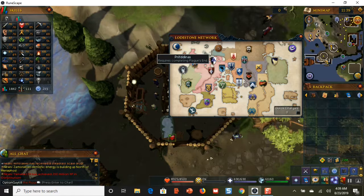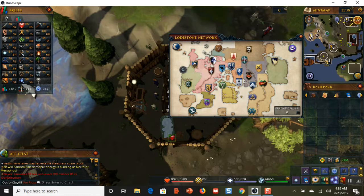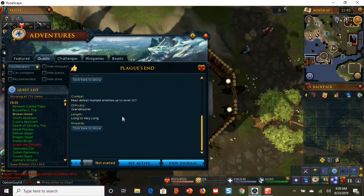The rest of the map I have access to, and I really want to get to this city because in Prifindas you can kill frost dragons and they drop bones worth 20,000 gold. They also give good prayer experience, and I have a gilded altar in my player-owned house, so I'll get four times the experience. I really, really want to go to Prifindas, but in order to do that I have to complete the Plague's End quest.